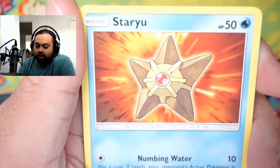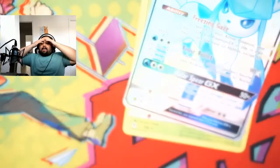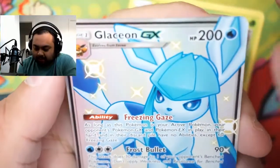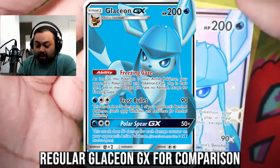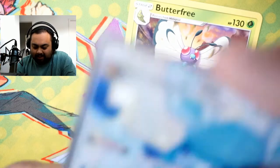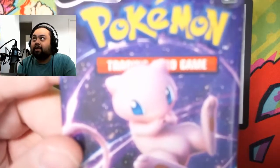Psyduck. Staryu — generic Staryu. Look at this Clefairy — the two Clefairy arts. We got another — we got a Glaceon. A shiny Glaceon, I'm assuming. I don't know what a shiny Glaceon looks like, but I'm assuming this is a shiny Glaceon. And a Butterfree. Shiny Glaceon! Oh my goodness. This is more than enough. More than enough. Thank you, tin. This tin was absolutely bonkers.